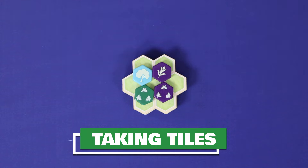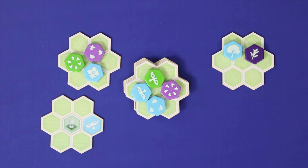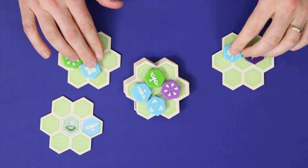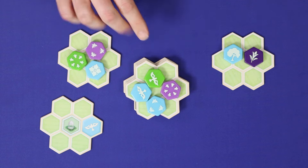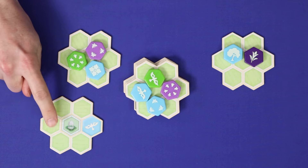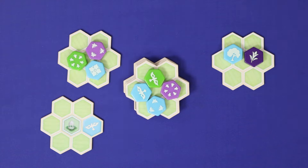First, we'll look at taking tiles and garden extensions. Players familiar with earlier versions of Azul should note this works quite differently. At the start of the round, all you'll see is four tiles on top of a stack of extensions. But later in the round, there can be face-up garden extensions, face-down garden extensions containing tiles, and the central stack. All visible tiles, and any face-up garden extensions with their pre-printed tile visible, are available to be taken from the supply.